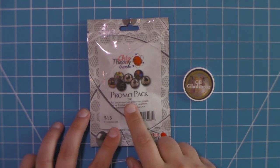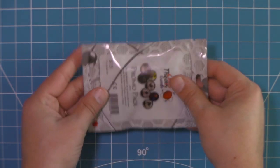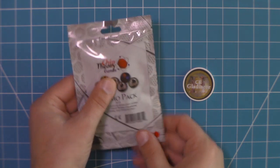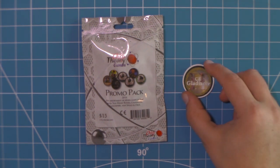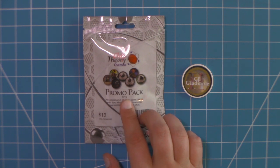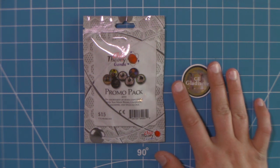Here we have the 2019 promo pack by Chip Theory Games. It comes in just this pack, very reminiscent of a pack that a deck of cards might come in. Additionally, I have this CF Gladiator chip for Hufflamuncus. It is another one of the promo chips. It is not part of the 2019 promo pack, but as with my 2018 unboxing, I just happened to have one of these, so I included it because I wasn't quite sure what it is.